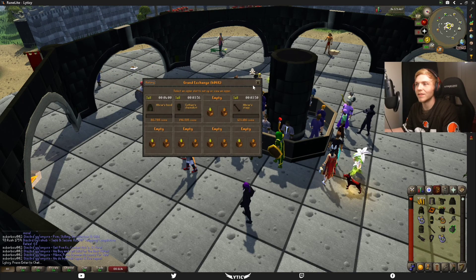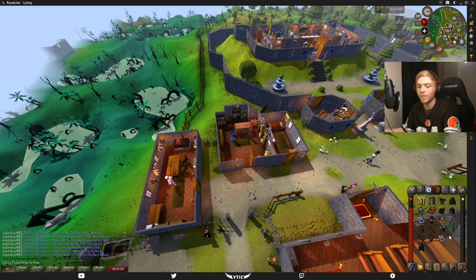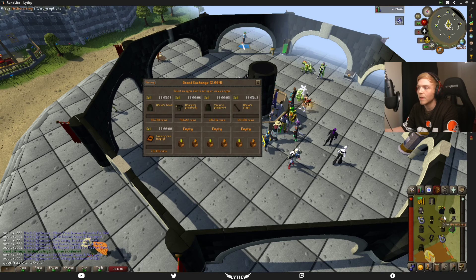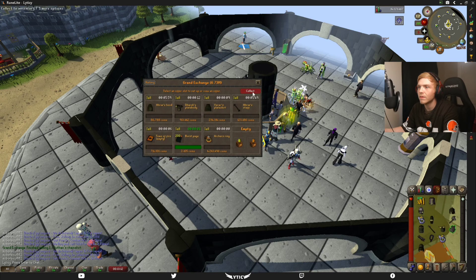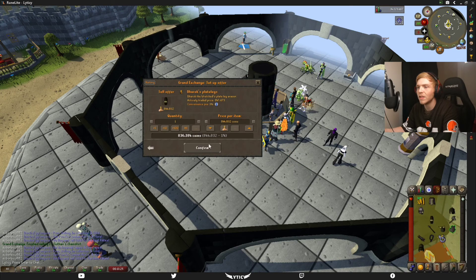Alright, let's see what some of this stuff gets - we need to go to Bob to repair. Repair all - 80k, perfect. Let's go to the Grand Exchange. We don't want to sell that one. Sell it all, sell it all. Oh, these high dollar items aren't selling for much. 14 mil - halfway there.